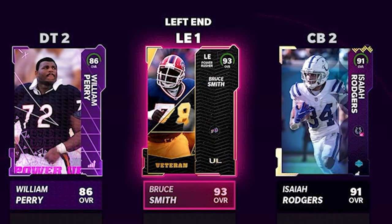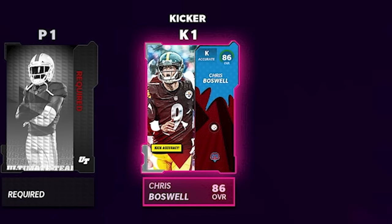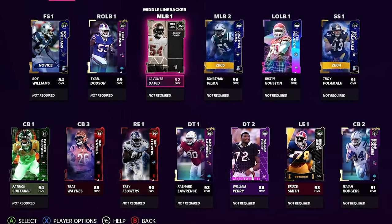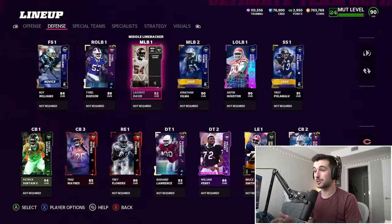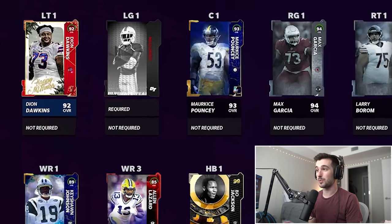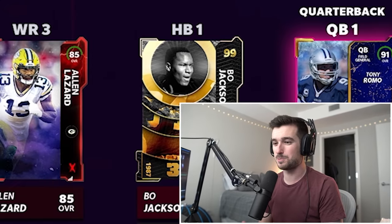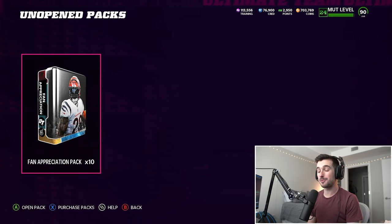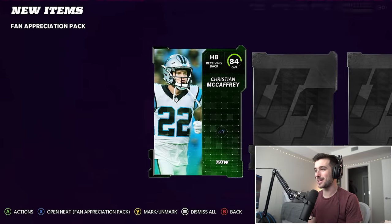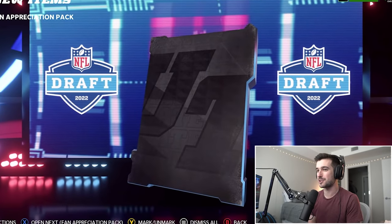We're going to put in Bruce Smith, who's a 93 overall. And of course, kickers are people too — we got Chris Boswell. We still need cornerbacks and we still need a free safety. Until then, it's going to be really hard to reach our overall goal. On offense, we still need better wide receivers and we need a left guard. Honestly, I'll go for a better quarterback because I don't want to lose Bo Jackson. We've got 10 packs remaining, and remember, we can still pull a golden ticket. We don't want to see team of the week animations — halfback Christian McCaffrey, 84 overall should not be in fan appreciation packs.